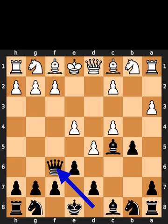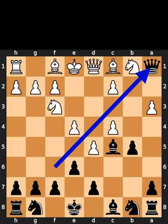Black plays queen to f6. White plays knight to f3. Black takes the rook on a1.